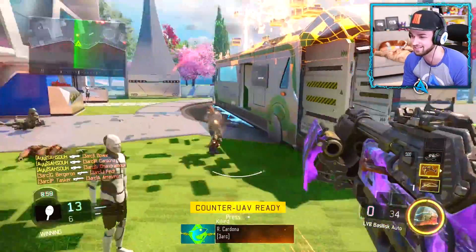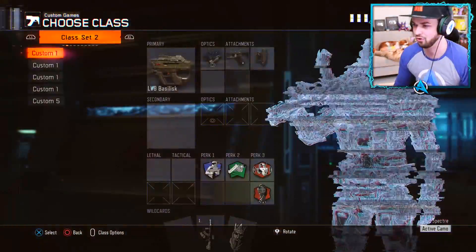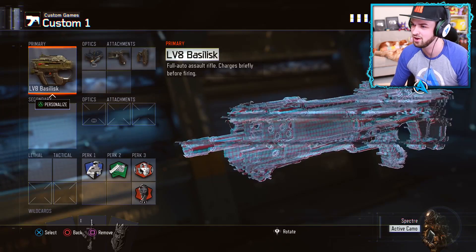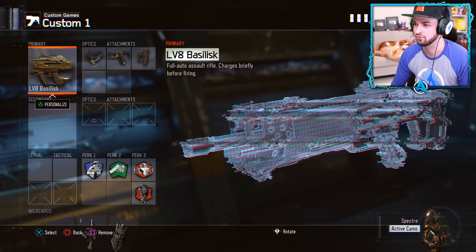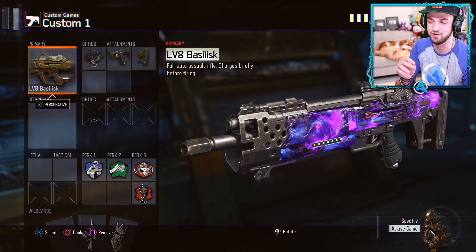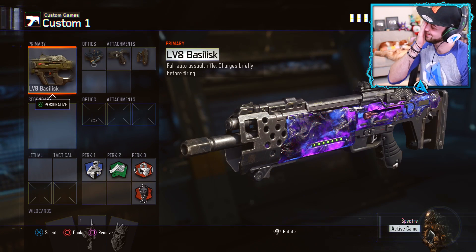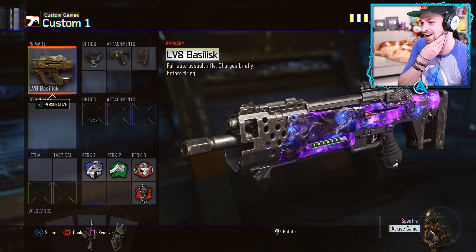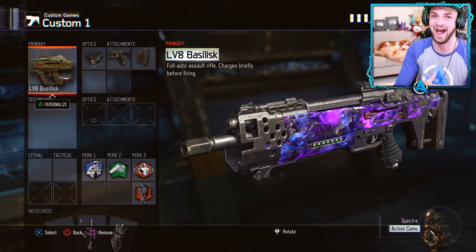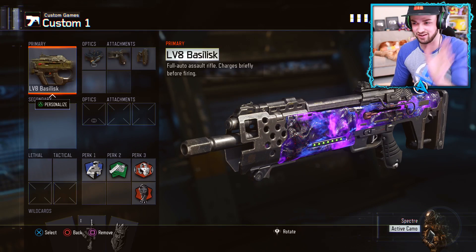I don't know what I think about this. This is going to be so hard taking online. It's a fully auto rifle — charges briefly. But honestly, in the time it takes to charge this weapon, you could have been shot by a sniper, you could have been one-burst by an MA. I don't know what I think about this. I was excited for a weapon that didn't act like the SMG. It's okay though, it's going to be a challenge.